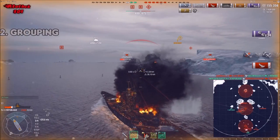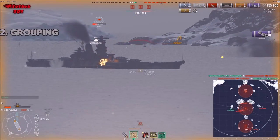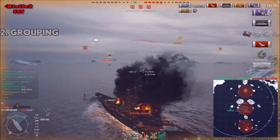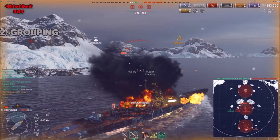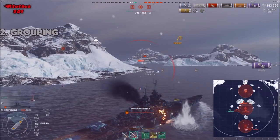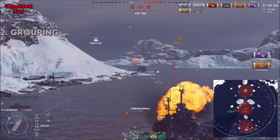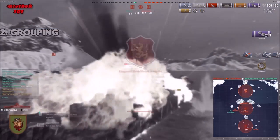The Rune goes down again — also because he fought alone. Musashi got killed. The main issue now is the Des Moines I tried to delete at the beginning. Especially now when he has broadside on me and I have to show broadside to two ships — apparently I won't survive this. A 9k volley and that's it. You see how quickly you can rack up damage, but individual mistakes and fighting alone are what cost this game.